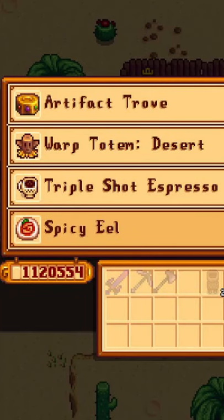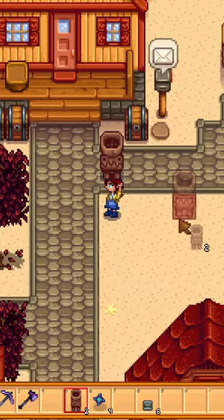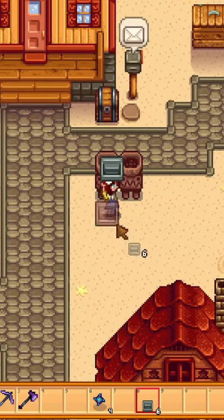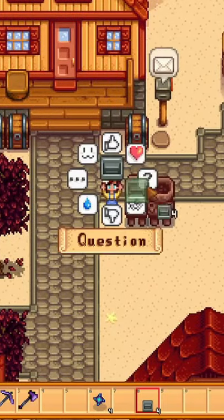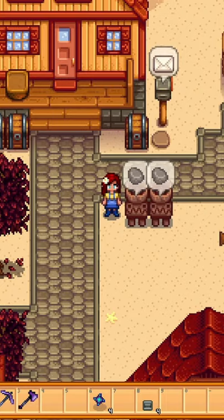Duplicating jades will allow you to get an infinite amount of staircases. If you place these staircases in the Deconstructor, you can get 99 stone per staircase. I only have two Deconstructors, but since the Deconstructor works so fast, I was able to deconstruct so many staircases in a single in-game day that I had enough stone to make more Crystallariums.